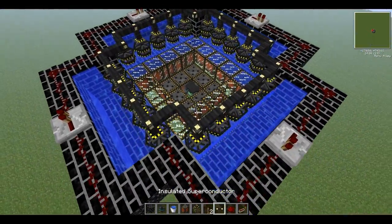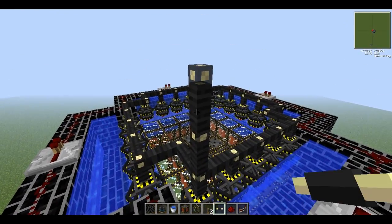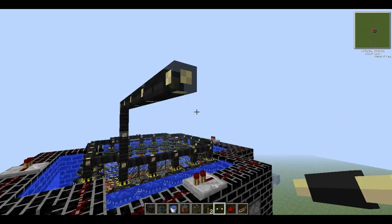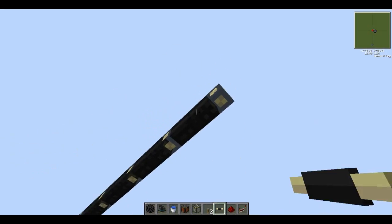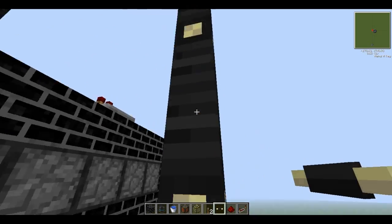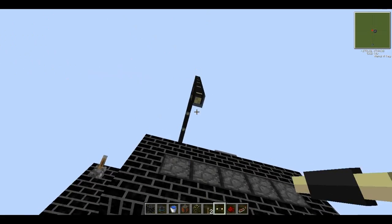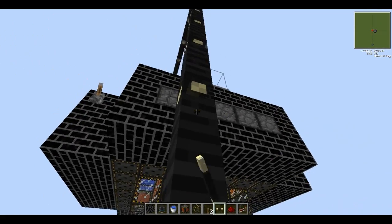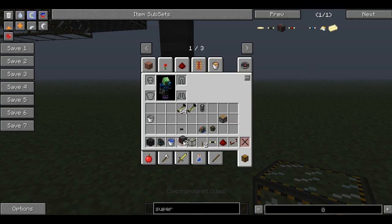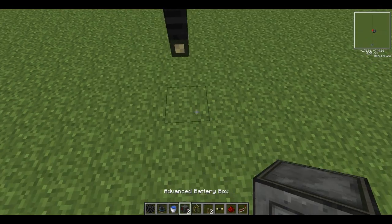Now if we turn off the pistons, we need to connect this to a battery box of some kind. Take a long lead. You might want an advanced battery box because it stores a bit more, and some battery upgrades - they're very expensive, but they come in very useful when you've got a fusion reactor. You'll probably need it, because if you can afford a fusion reactor, you can definitely afford this.